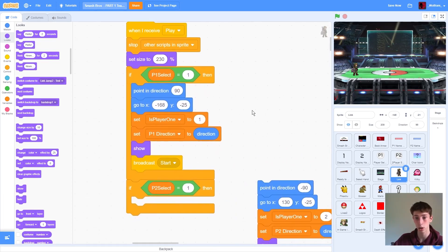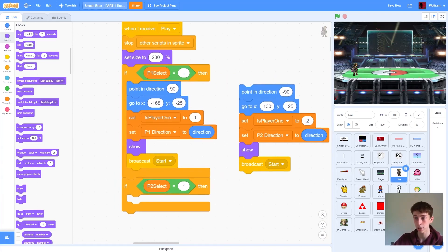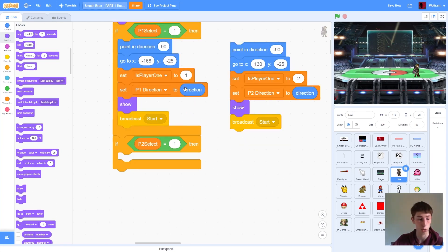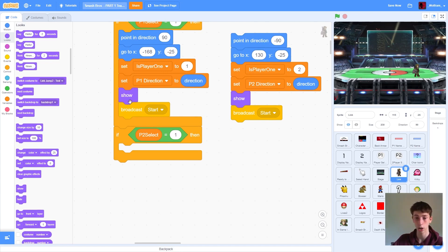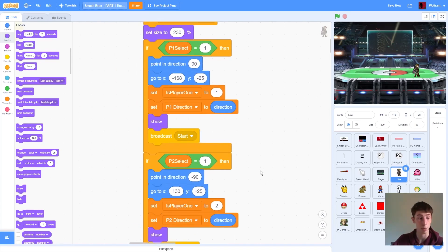If player 1 is Link, we implement this code — we point in direction 90 degrees, or negative 90 degrees if Link is player 2, so he'll point the other way. We go to certain coordinates and set 'is player 1' to 1. This variable tells us if Link is player 1 or player 2, which helps us later when setting variables. We set player 1 direction to our current direction, then show and broadcast start. There's a very common theme here: we have code for player 1, and then almost the exact same for player 2 beneath.